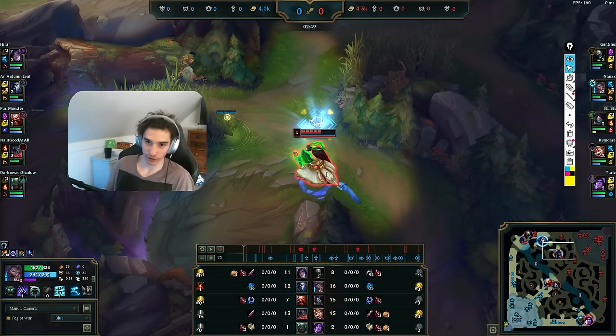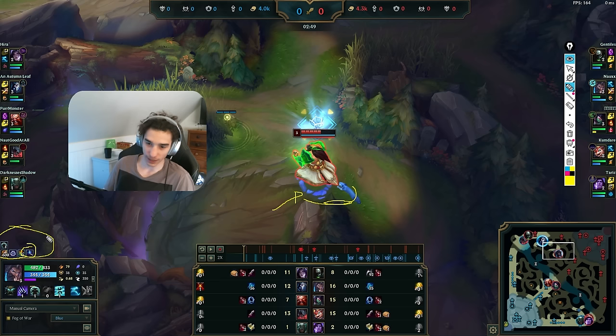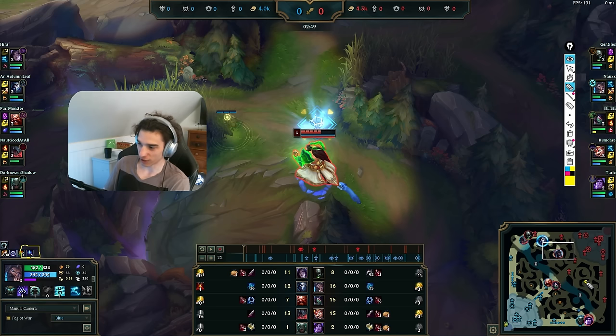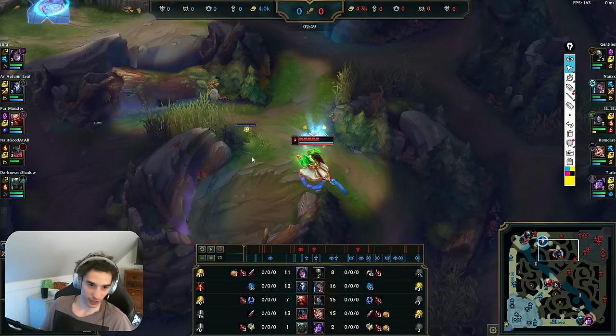Whenever you see the enemy jungler, click on them and look at their buff. If you mouse over and click a champion, this information is quite important — specifically we can see Udyr has blue buff. In this game that's enough to know exactly what he did, since I took my blue so he obviously didn't take mine. More generally, by looking at how long is left on an enemy's buff you can judge where they started or recently been. He's had his blue for about a minute, confirming he started at his blue — just another piece of information.